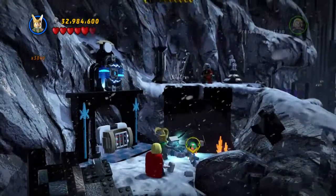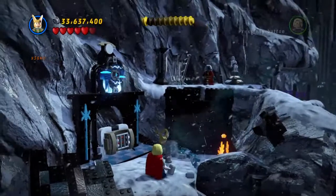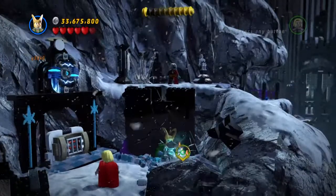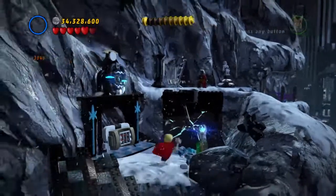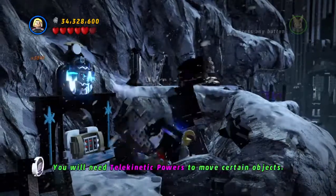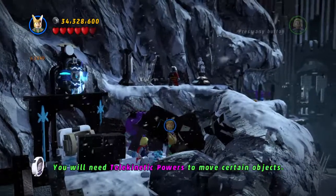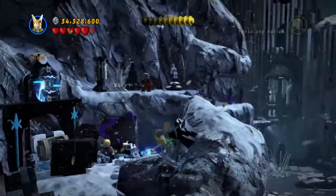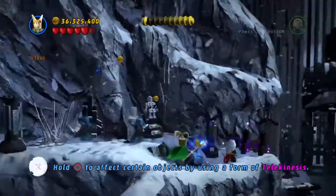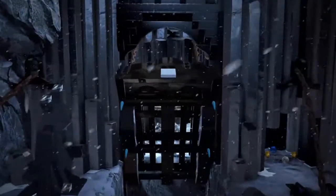Use Loki's ice powers to get rid of this — use Loki's ice powers to get rid of all this fire. I got rid of this, and then you just use Thor on this, and then use Loki's telekinesis spells again. Just jump up over here and that part of the gate is done.